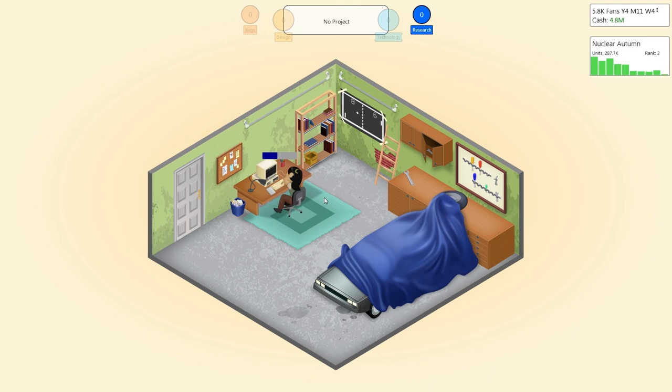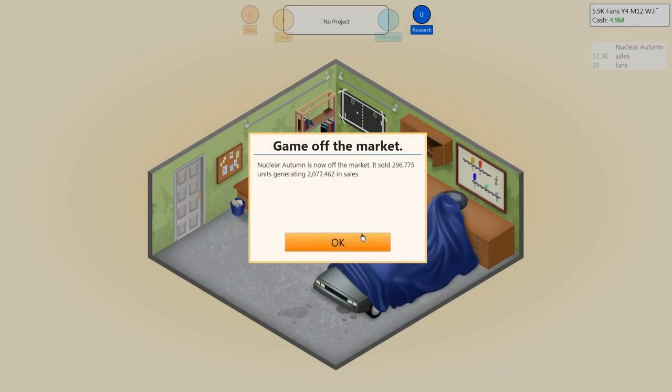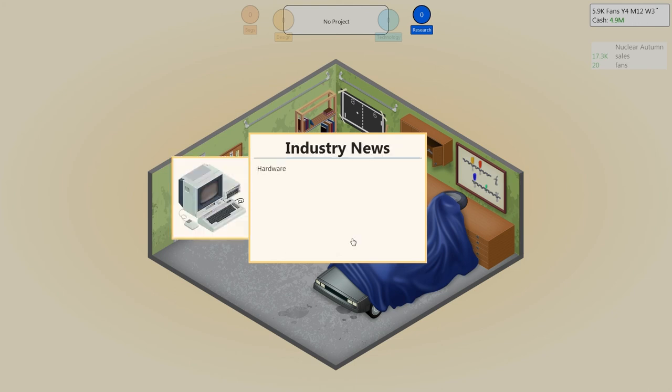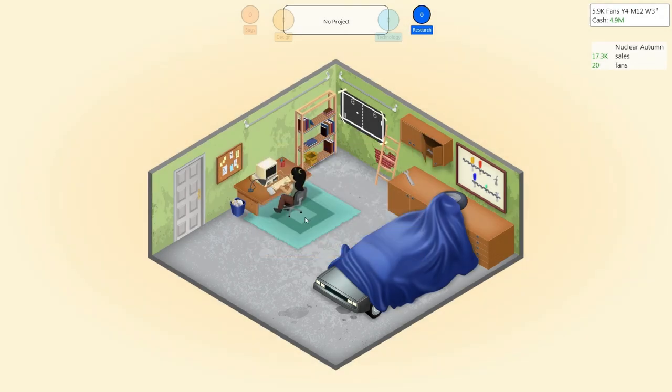With our research points we could do a level editor or a new topic. There are no new topics I like at the moment, so let's research the level editor. Looking at the time — year 4, month 12, week 2 already. Time does fly. Nuclear Autumn is now off the market — a shame, but it generated another 2 million in sales, which is absolutely incredible. Research is complete — I've successfully researched the level editor. Awesome.